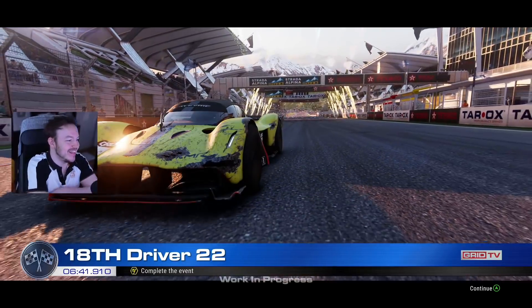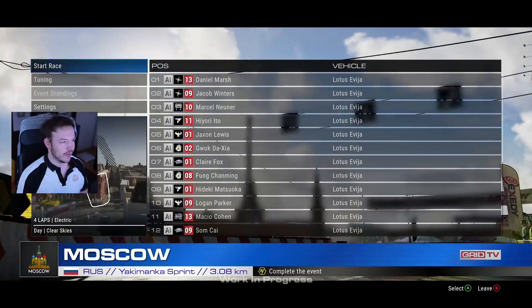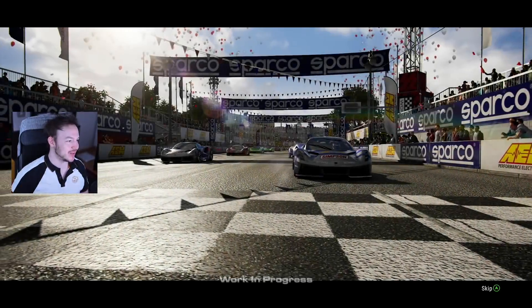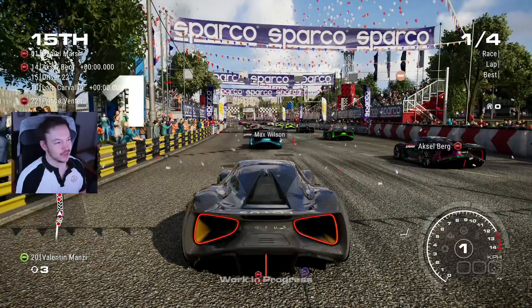Poor Valkyrie. Back in the electric class. Yaki Manka Sprint - the Lotus Evia. That thing has way too much power. That's going to be interesting, but it should be easier to control.